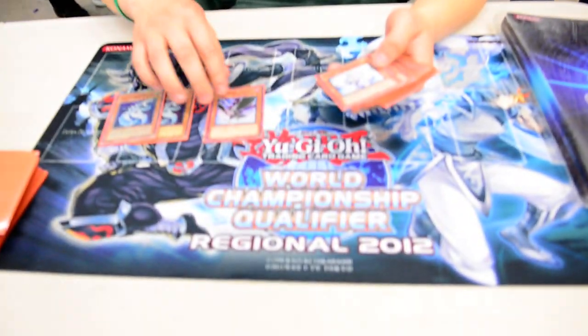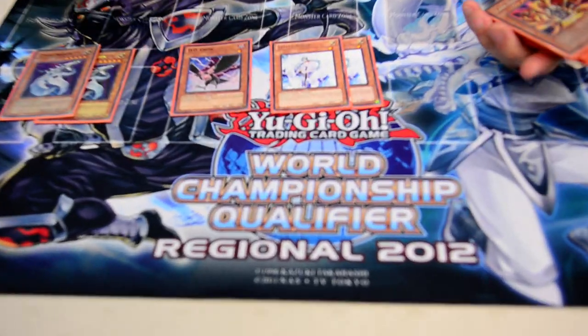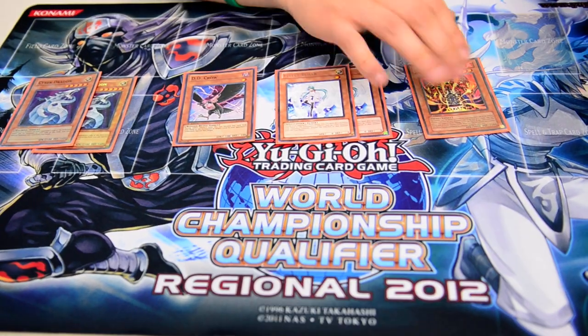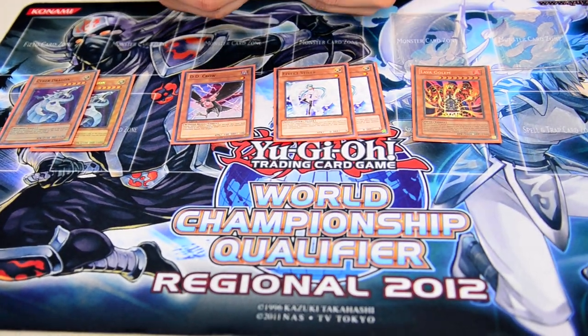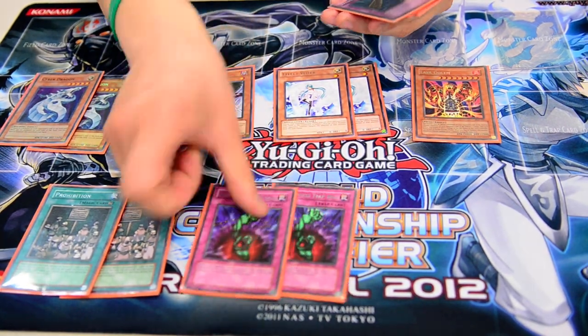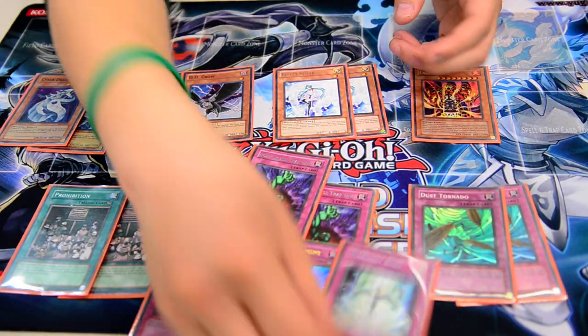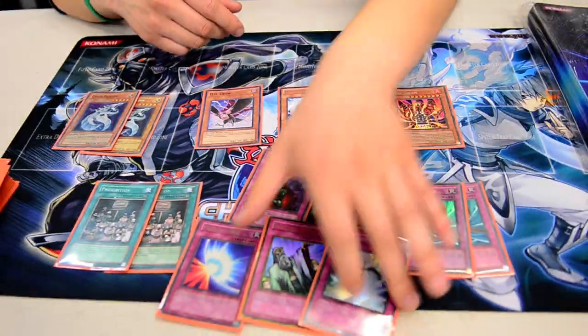For the side deck, I run two Cyber Dragons, one Super Duty Crow, two Veilers — I included these because I'm afraid of Insectors — one Lava Golem, two Prohibitions (these are pretty clutch), two Bottomlesses, two Dust Tornadoes, a Mirror Force, a Solemn Warning, and a Rogue. And that's my TGAgent build.